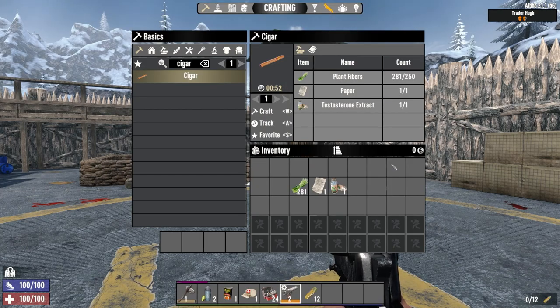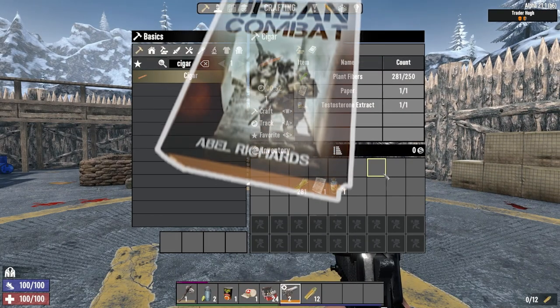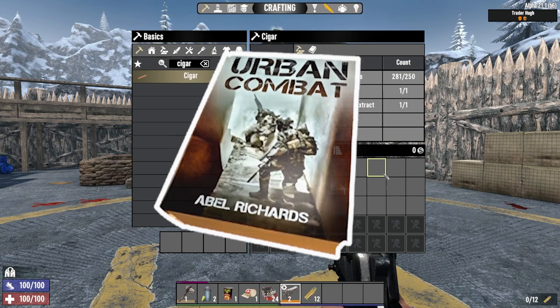To craft the Cigar, you'll need 250 plant fibres, 1 paper, and 1 testosterone extract, as well as having found a copy of Urban Combat Volume 2 magazine to unlock the schematic.